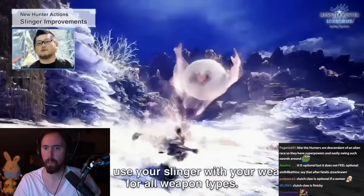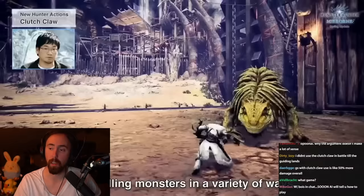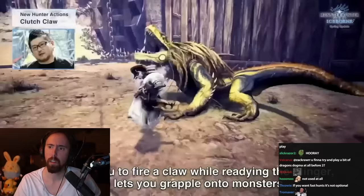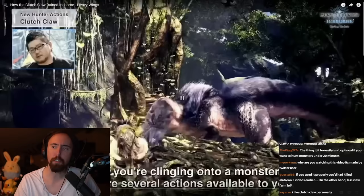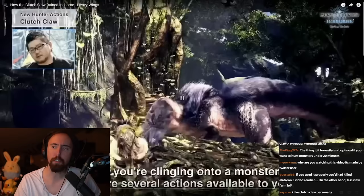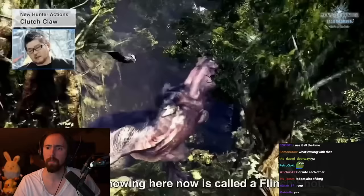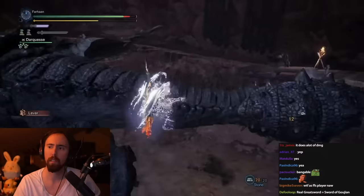So Iceborne gets announced and they start dropping information. One of the things they announce is that all the weapons can use the Slinger unsheathed — great change! Then they announced a new addition, the Clutch Claw, an expansion of the Slinger that allows you to grapple onto monsters. You can use this to either weaken various body parts and make them take more damage, or you can latch onto their head and unload all your Slinger ammo into it, causing the monster to go careening into a wall. Let's cut to the chase — I think the Clutch Claw is a terrible addition that ruined the entire game.